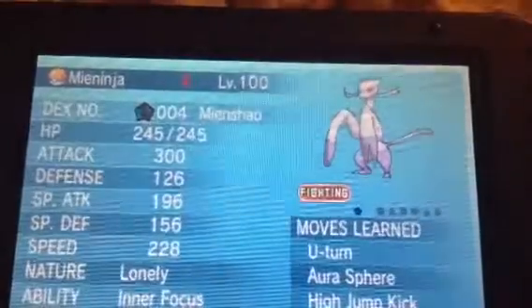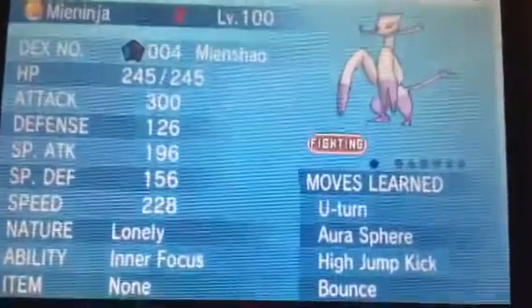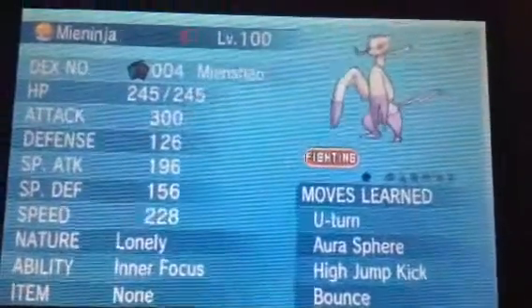Mienshao, nicknamed Ninja. Also Miya and Shaho. Level 100. Moves are U-Turn, Aura Sphere, High Jump Kick, Bounce. Ability Inner Focus.